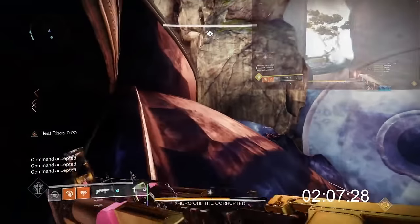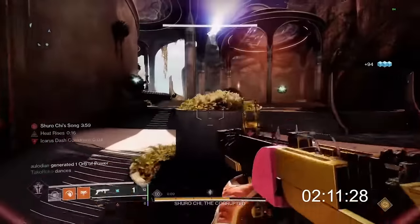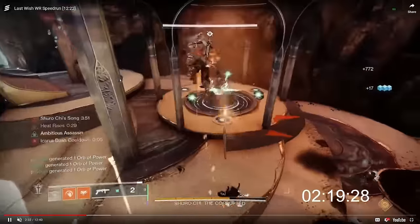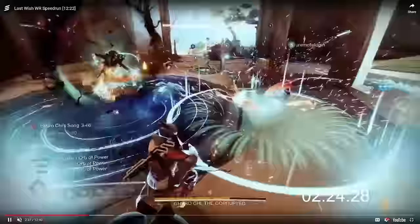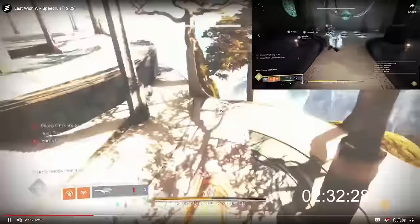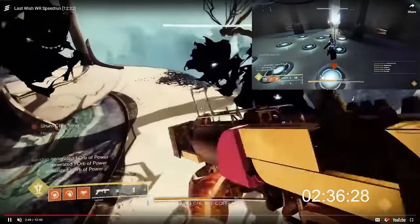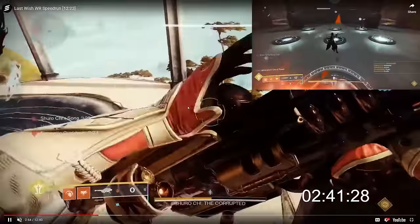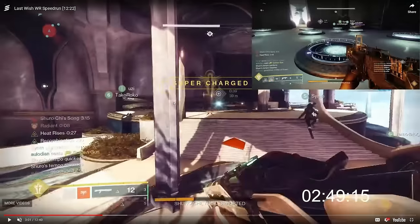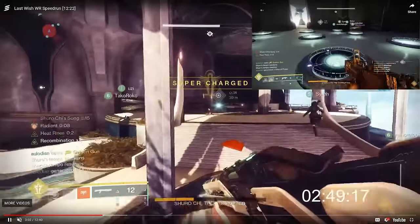On the third break, Seiyun does the same early adds technique Takaroko did on the first floor — floating above Shuro to get her attention, getting booped right as damage starts, and the adds spawn in early. The second floor is largely the same as the first. Since Shuro is a Taken unit, precision weapons are used. On the second and fourth breaks — the last break of the first and second floor — they use Golden Gun to instantly send her and deplete her entire health bar for that phase.